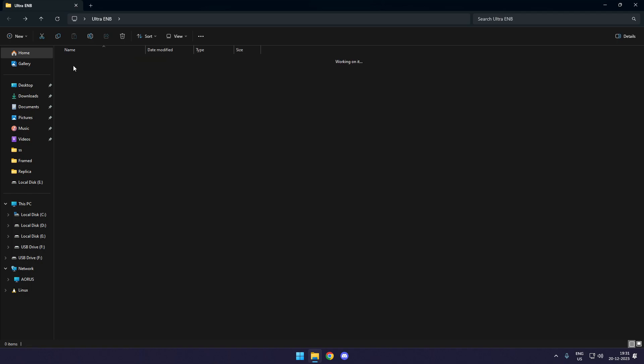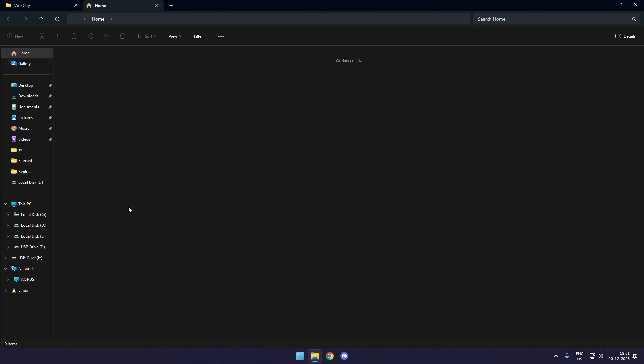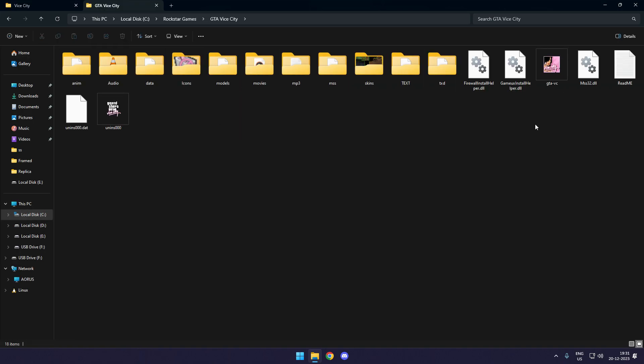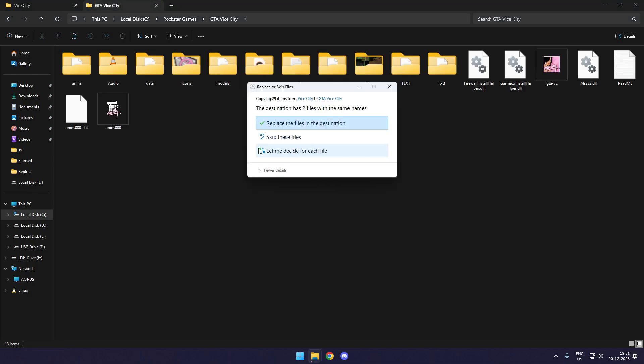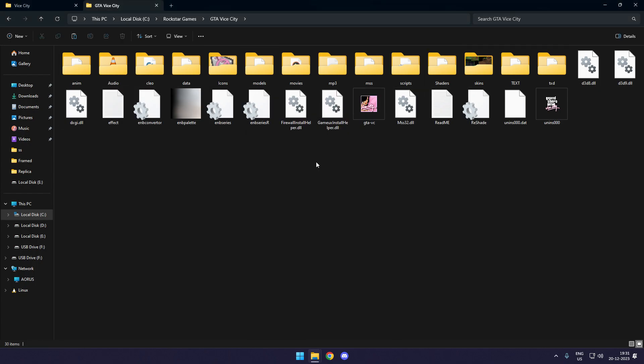The installation is really simple — just head to the main folder and you'll find all the items you need. I have my game here in the Rockstar Games folder and this is a pure game with no mods, no SLEO, no ASI loader, nothing. Simply select all files from the mod folder and paste them into your game folder. It will prompt that some files already exist — just replace the old ones and you're good to go.